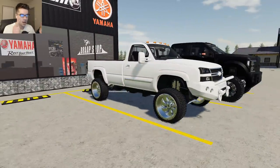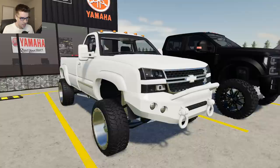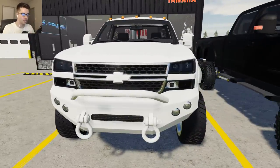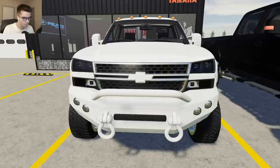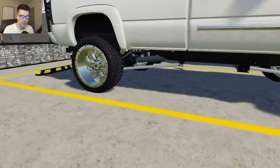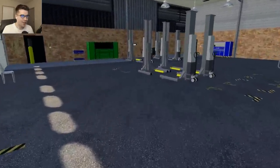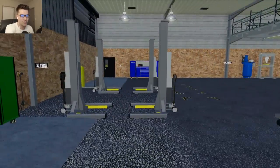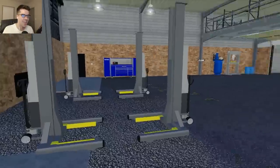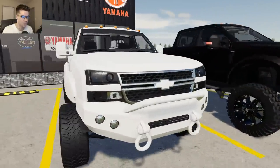We got a Chevy 2500 Duramax — an '05 LBZ, whatever you want to call it. I'm guessing it's '05, could be '06. The one thing is I hate the rims on this, I hate these Fuel rims. There's a better rim style I can get. I'd love to go put it on the lift and customize it, but I don't have that set up yet. I gotta go back by the trash can to customize this — I know it's bad, but that's what we're gonna do.